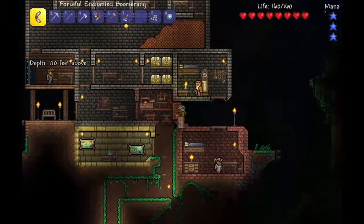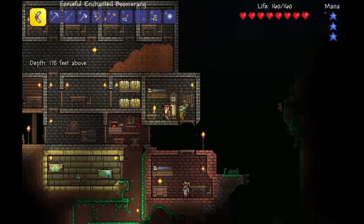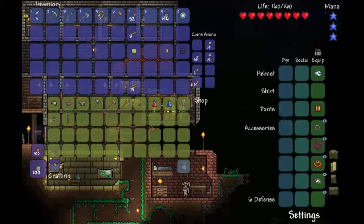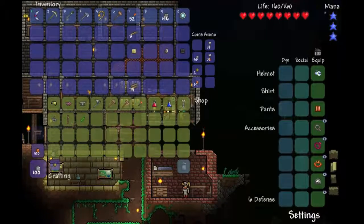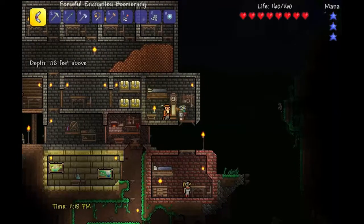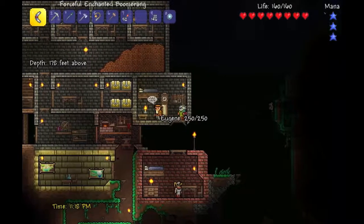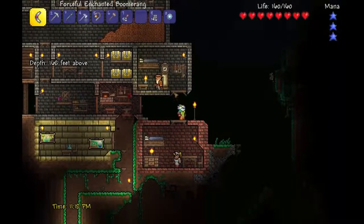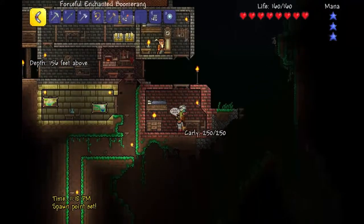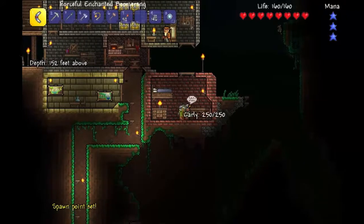I'll go into the mine later, but if we move up this right here — is that a firefly? Get the hell out of here! I railed that thing. We have Eugene the Merchant. He's a nice guy, Eugene. But this was actually supposed to be my room, and my homie Eugene just kind of moved in here. So it's like, alright, whatever man. I got my bed right there, and if I sleep in a bed, my spawn point is set, which is great.